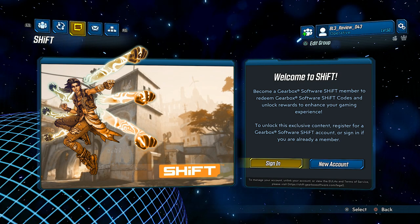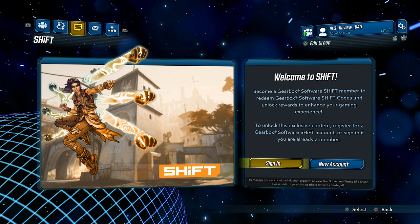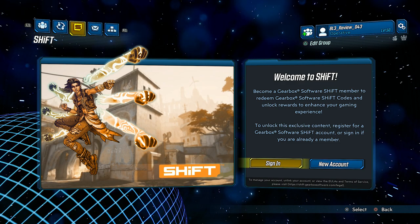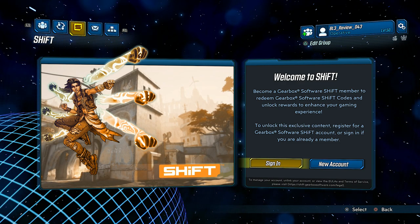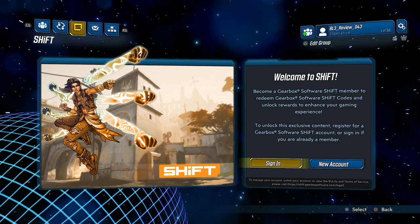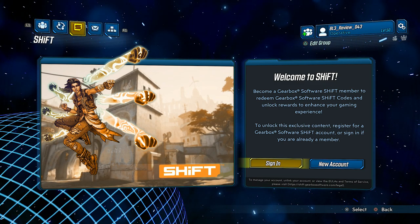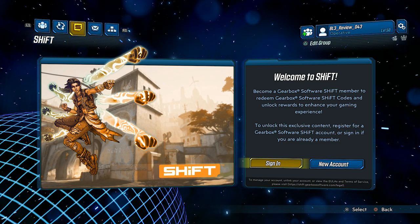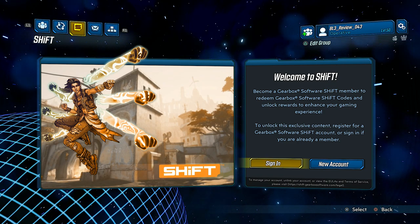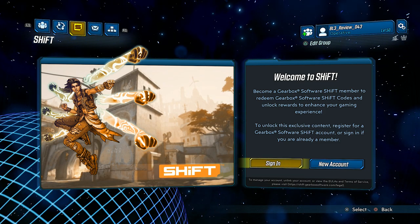Up next is Shift. If you're not familiar with Shift, it's amazing — it's absolutely free loot. Every so often, if you follow Borderlands on Twitter or a lot of the different people involved in Borderlands on Twitter, they will post shift codes to give you free keys in Borderlands. Those keys have been for Borderlands 2, Borderlands 1, and the pre-sequel, so that you can open up the golden chest. In Borderlands 3, when you open the golden chest, you have a chance to get legendary items and you get a lot more items than ever before. Absolutely 100% you should sign up — it costs you nothing, it's completely free. You can click new account or sign in if you have an existing account.